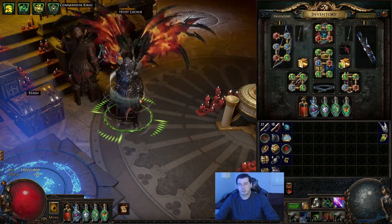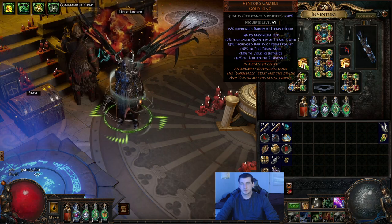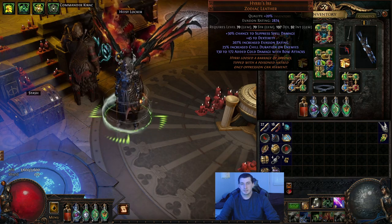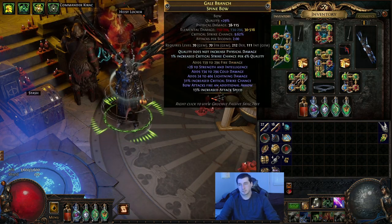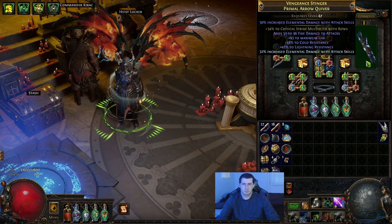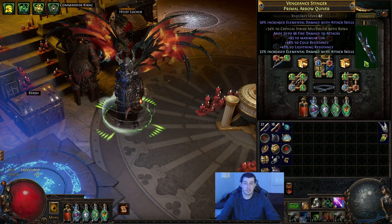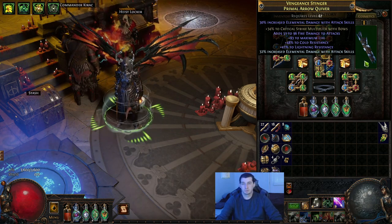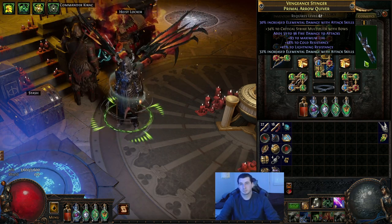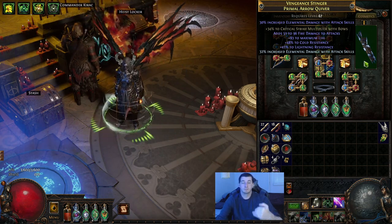These Venters Gambles were about five Divines each — they're pretty nice ones. The main cost in the build is the Venters Gambles, Hiri's Ere, and then the bow. A lot of the other things are maybe a Divine in cost. I crafted this quiver myself — it's a pretty good one. We need a lot of res on the quiver, so I crafted this with some Essences. I actually slammed on the Life roll, which was really nice. I don't think it would be crazy expensive; most of the time people are looking for more offensive quivers.